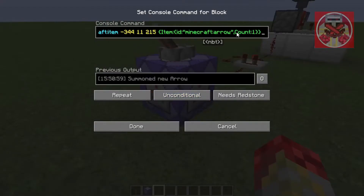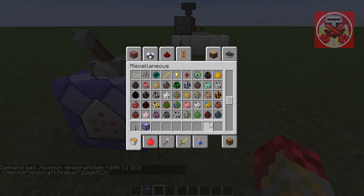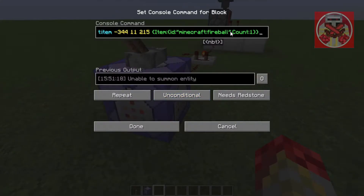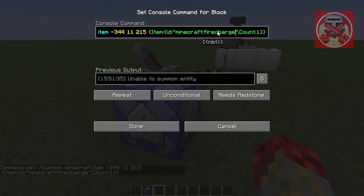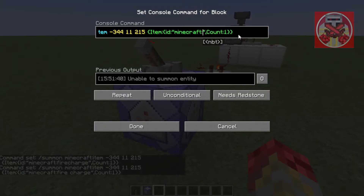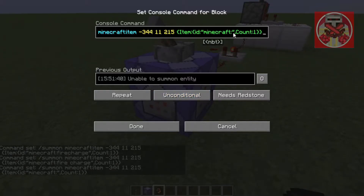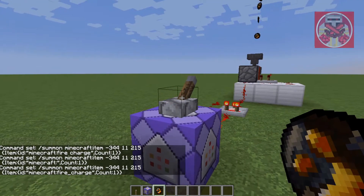So now we're gonna type in a different item and try fireballs — or I think it's called fire charges? Not sure what that item is called, pretty sure it's called fire charge. Fire underscore charge — see if that works. Oh, there we go, that works.